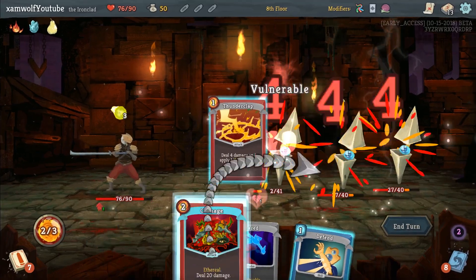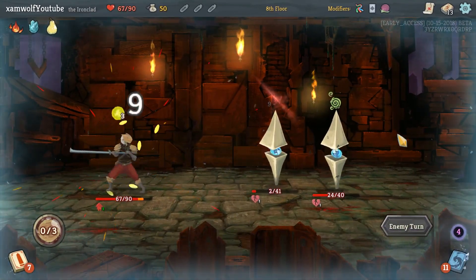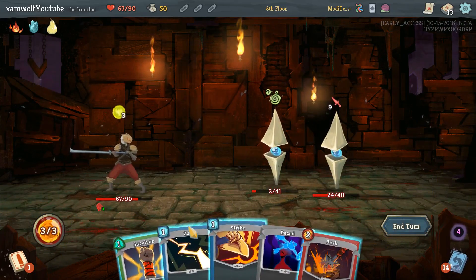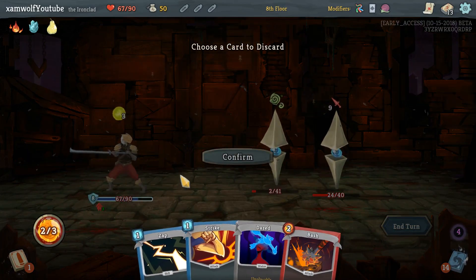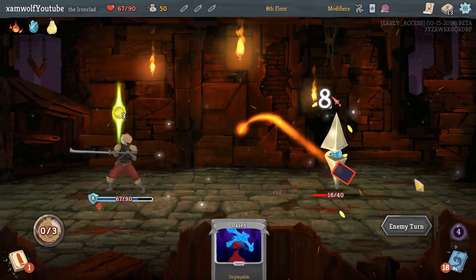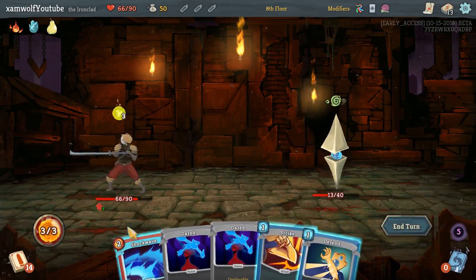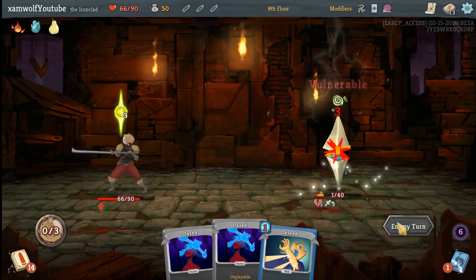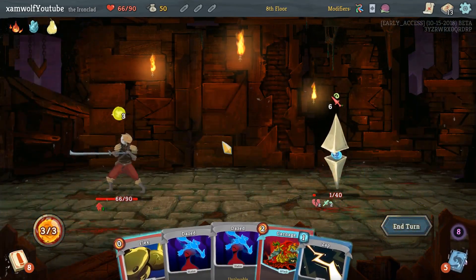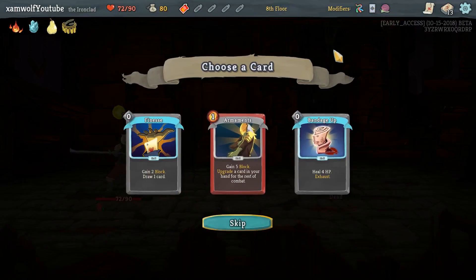Thunderclap — Carnage kills this guy, right? I was hoping for the Strike to hit there. Still, that's worth it. Carnage is proven to be the right decision. That's the best damage we can do — 10 damage this turn, it's doable. Finally we didn't discard the Shockwave. Okay, it's already over and there's nothing we can draw that helps us. Kill it with Carnage — so I'm happy that we took the Carnage.